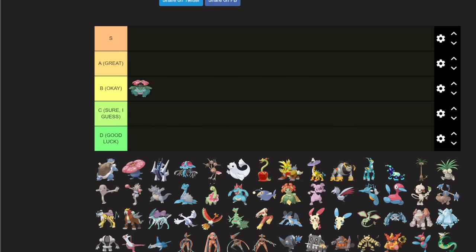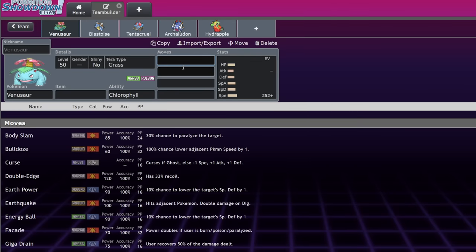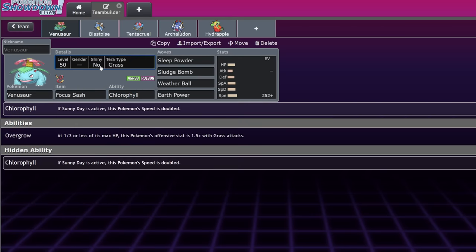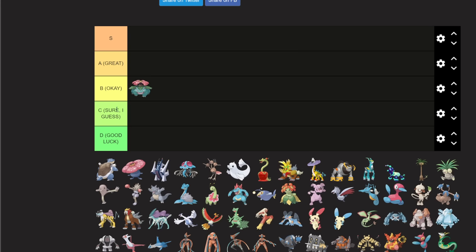Venusaur is B tier. Historically it's a really good Chlorophyll user with Sleep Powder, Sludge Bomb, Weather Ball, and coverage moves. You can run Life Orb or Focus Sash — probably Focus Sash with Terra Ghost this gen. It'll be decent and you'll be able to put a lot of Pokemon to sleep, especially now that there's no Tapu Lele or Tapu Koko. It'll do well on Sun teams, but I don't think Sun will be the best archetype. Rain is still going to dominate.